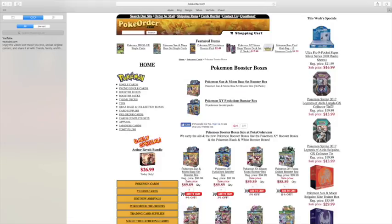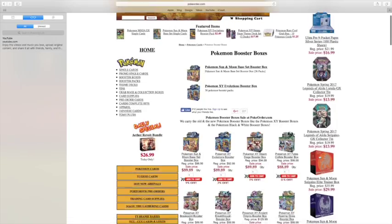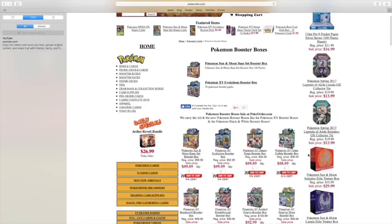The Pokemon Legends of Lunala — Lunala GX Collector 10 — is $13.99 on sale, and the regular price is $19.99. You can also get the Solgaleo one, which is the same. You could get a Pokemon Crimson Solgaleo Elite Trainer box — regular price is $35.99, sale price is $29.99.